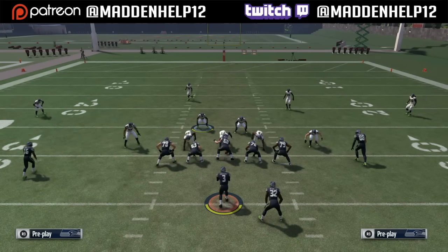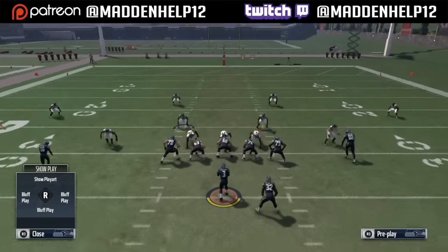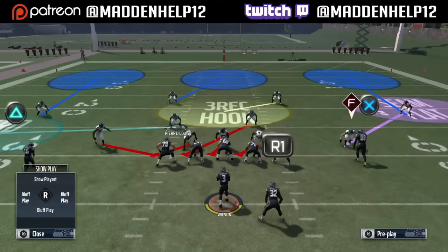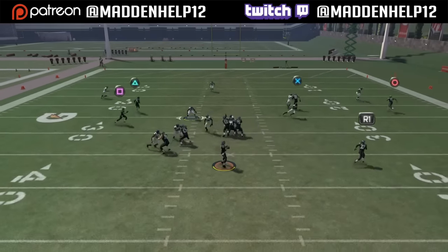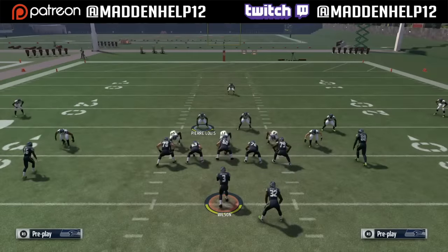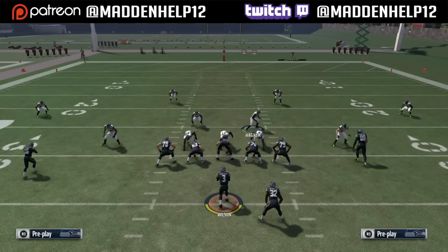This is a great complement to the 3-4 odd outside edge pressure because your opponent is going to worry more about that blitzing outside linebacker coming in, and you see that we're able to get the crossfire blitz looping in around the center and guard from our defensive tackle taking a double team and getting the blitz coming in through the B-gap.